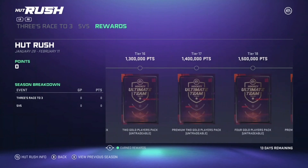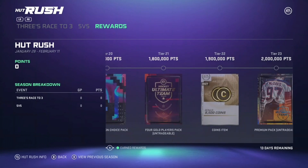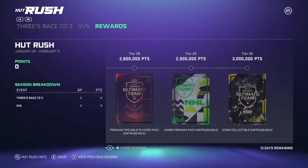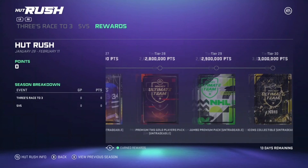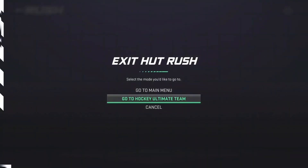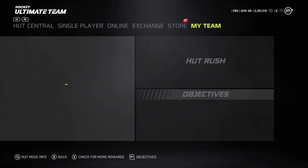Here are all the rewards: 5,000 coins, mini pack, two goal players, premium pack for tier four, three goal players, four goal players - the rewards are kind of looking the same. Nothing really too spectacular; all the rewards have been very similar. They are giving a customization pack now. This is a 13-day Hot Rush going up to February 11th. Customization pack gets you to 8,000 coins. It's 30 tiers and you do get two jumbo premium packs - one at tier 26, one at tier 29 - and then obviously you get the icon collectible. 30 tiers, you need about three million points. Not that bad.